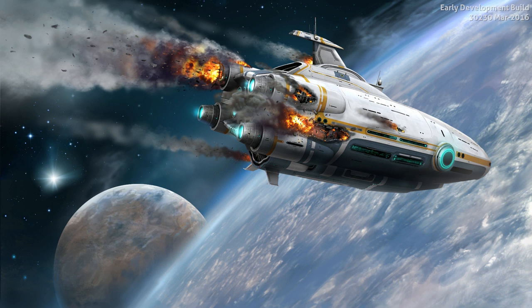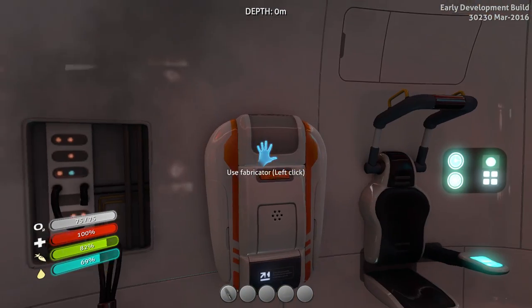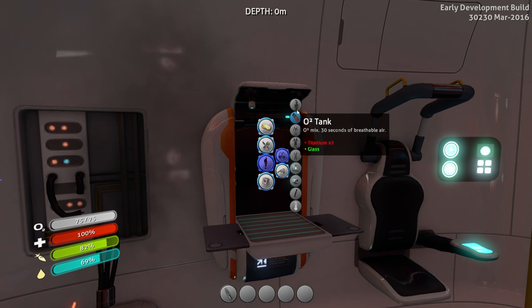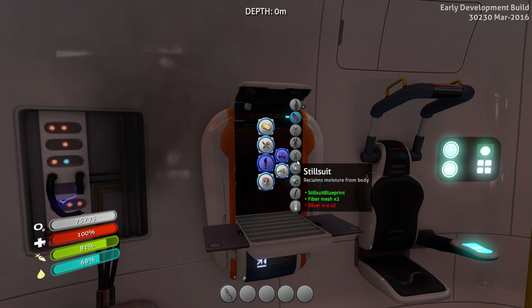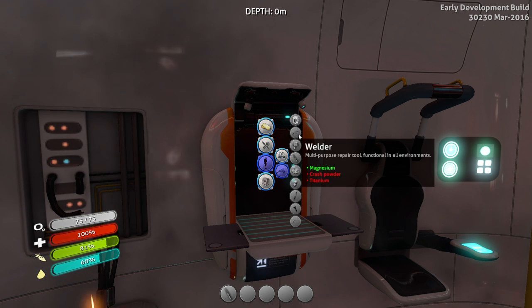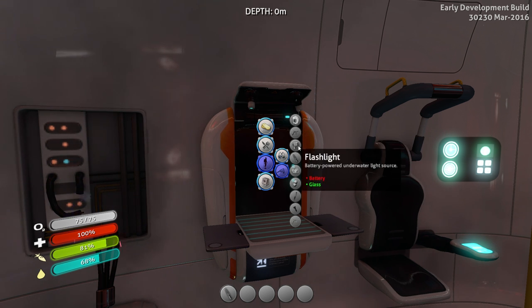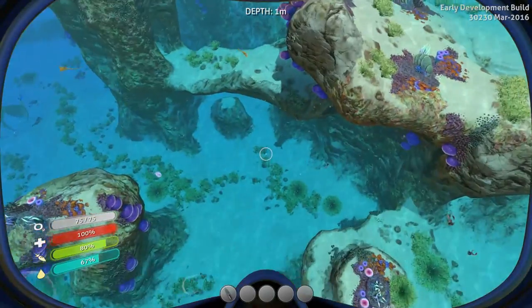The main goal will be to find Crash Powder and Copper - those are our main goals right now. Let me double check that real quick. In equipment, in order to build... Radiation suit is a longer term goal, but I want to build the welder, which means I need Crash Powder and Titanium. I have Titanium, I need Crash Powder. And something else needed Copper - I don't remember what it was. But I know basically where to look for those things now.